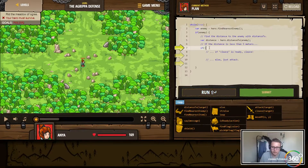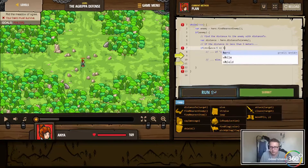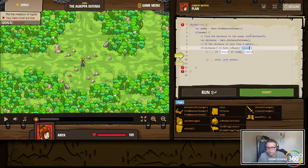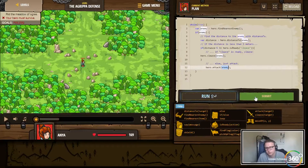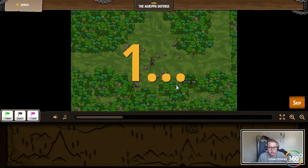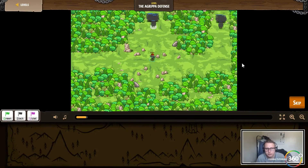Then if distance is less than 5 and hero.isReady('cleave'), have the hero cleave. Else just attack. We forgot one of the brackets there. Basically, only cleave when there's a bunch of enemies within 5 distance.